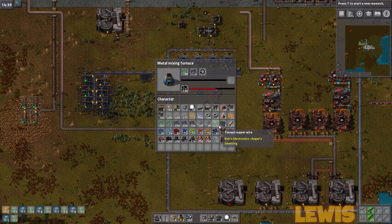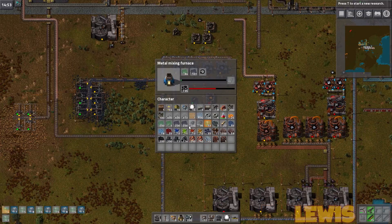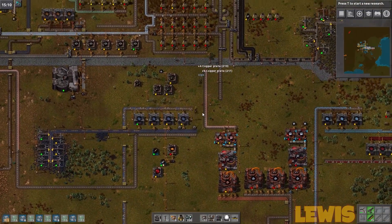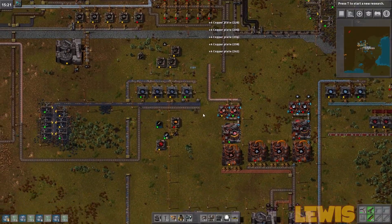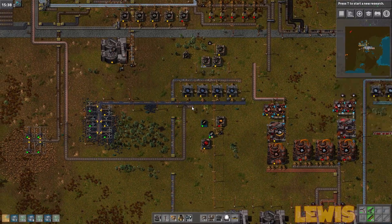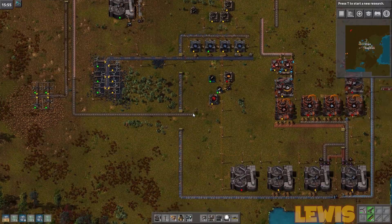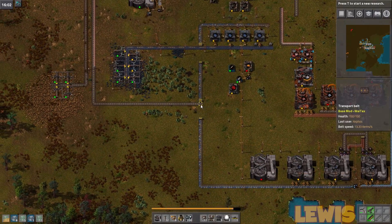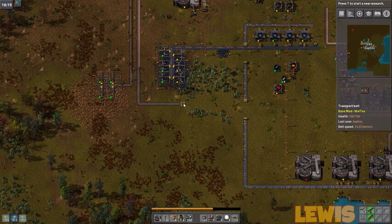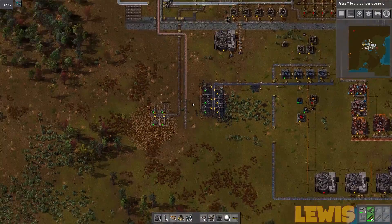I'll let you know when I need them — we need them pretty soon. Copper needs to be hooked up to the copper route, just going all the way down here. I don't know why it's coming up here. Because this copper route is pointless — it goes completely the wrong way, it goes around like a really dumb way. We're gonna just remove a lot of things. We can remove all of the iron processing and stuff too.